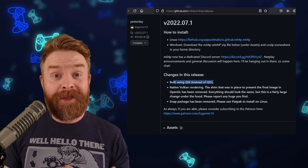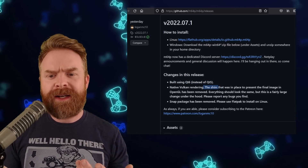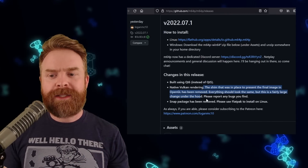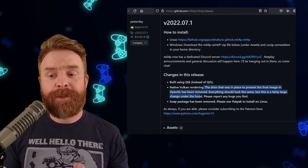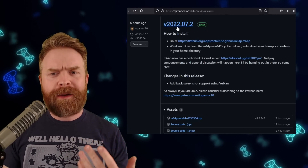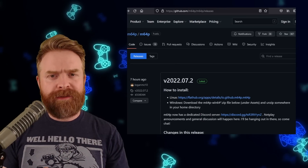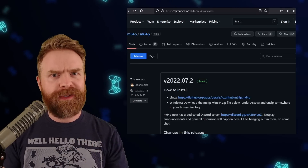But this is even bigger — this is huge. Native Vulkan rendering. The shim that was in place to present the final image in OpenGL has been removed. Everything should look the same, but this is a fairly large change under the hood, and they ask you to report any bugs that you find. On top of that, if you are using Linux, the snap package has been removed — they want you now to use Flatpak. And moving on to the fourth update, which just came out a few hours ago, version 07.2: they added back screenshot support using Vulkan. I am a big fan of M64P and I do think this emulator is worth checking out — I'll leave a link to the GitHub in the description below.